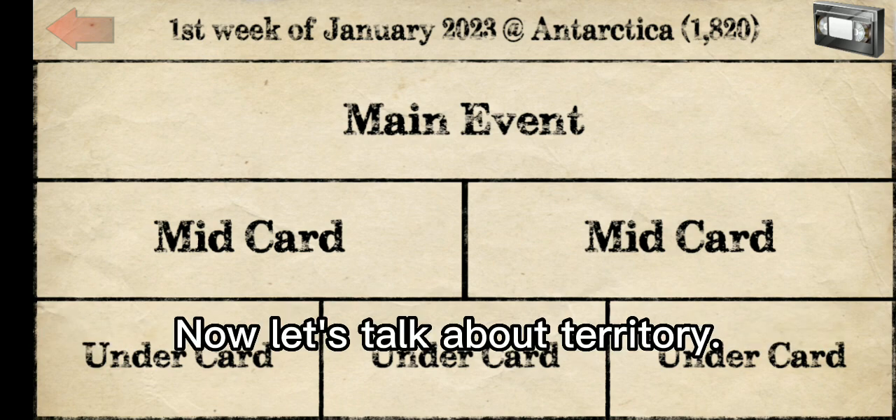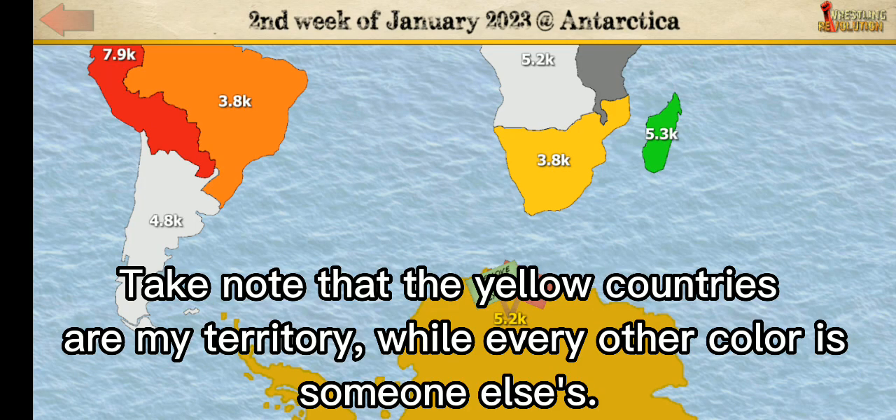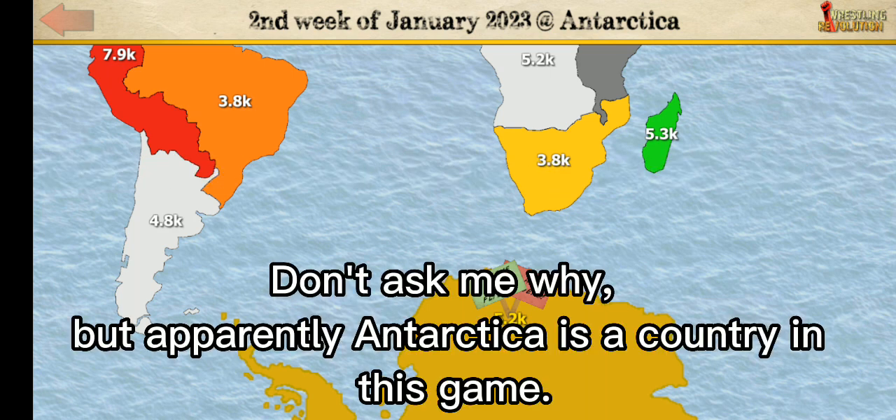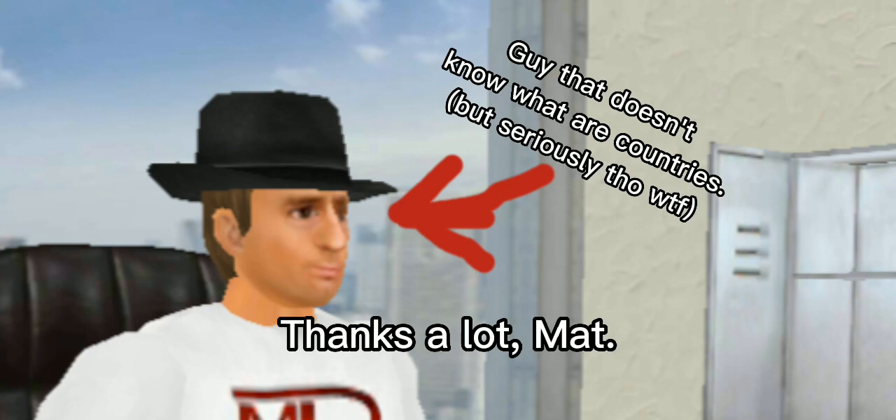Now let's talk about territory. Take note that the yellow countries are my territory, while every other color is someone else's. This is Antarctica, the current country I'm in. Apparently Antarctica is a country in this game — thanks a lot, Matt.